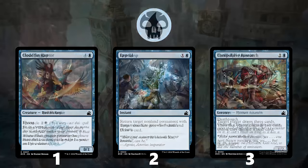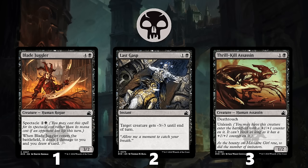Next up is Black, and at number 1 is Blade Juggler. When you cast this for its spectacle cost, it feels almost unbeatable, and spending 5 mana for it still gives you a reasonable effect. Overall, that's a pretty good deal at common.